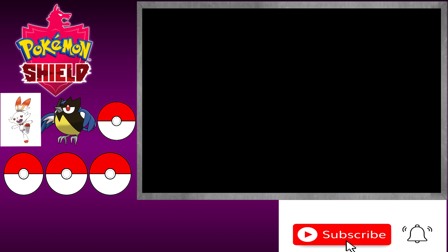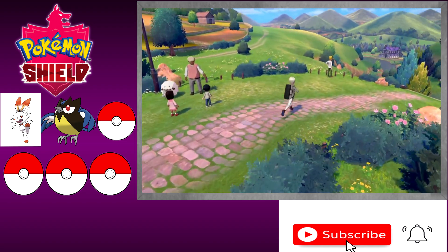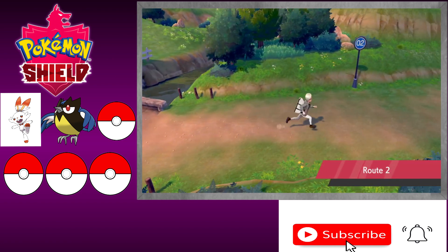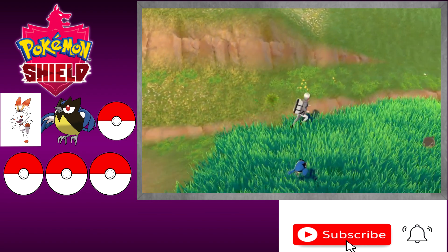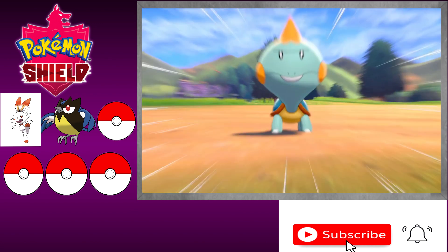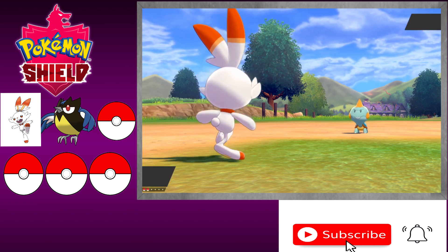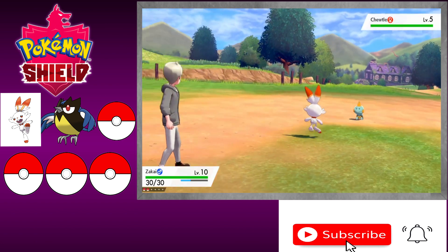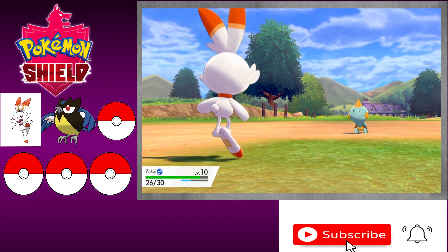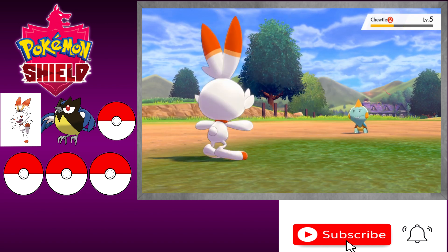If we can run into another Yamper I'll be happy to catch it, and hopefully that one will be better natured. If not, I'll just keep moving on so we can progress in the game. Oh, this one's a new Pokemon — what's this one? Chewtle! It looks like a giant blow pop candy, kind of like a balloon with a balloon head.